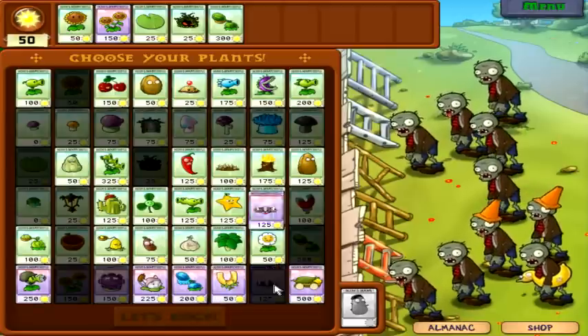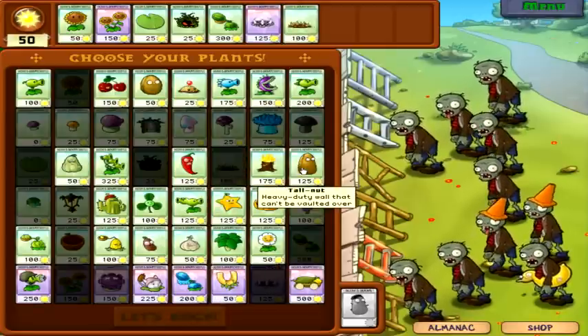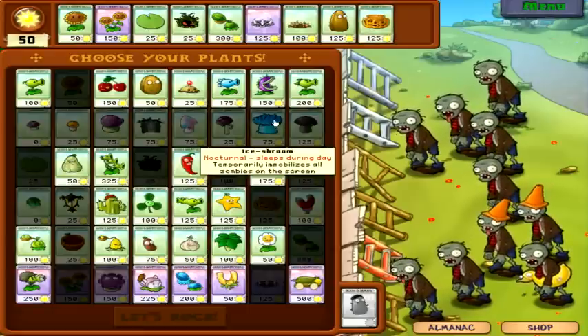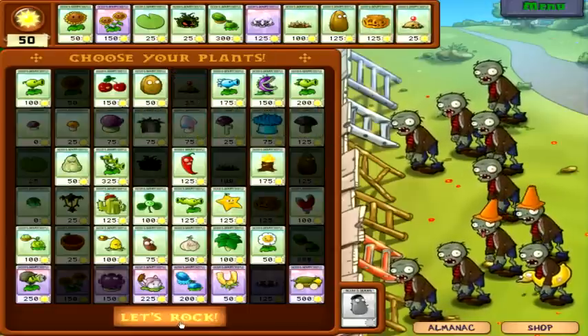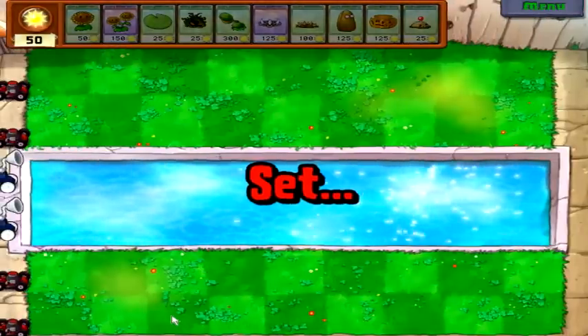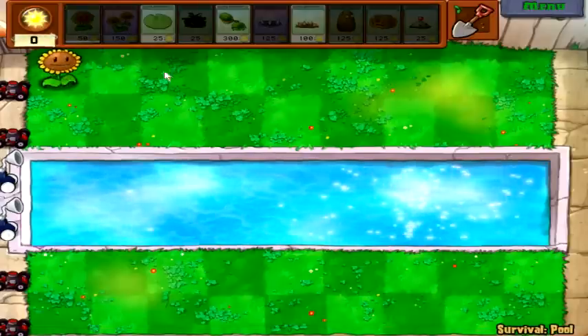I think we'll try a melon-pult setup this time. That, and that, and that — that way we don't need the stumps. And we'll get that. I think that should do nicely. Let's plant our first sunflower and let's get going.